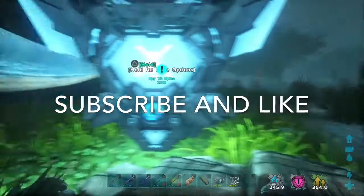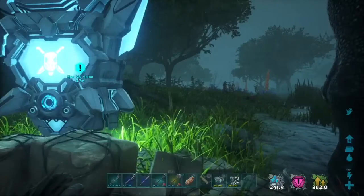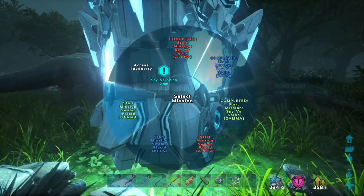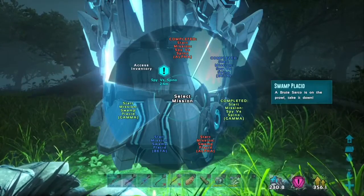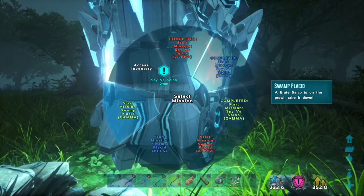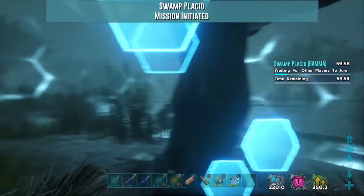Hey, what's going on guys, I'm Centraxion and this is ARK Genesis. We're in the swamp again, and today we're going to be doing this other mission called the Swamp - I don't know how to say that word - Placid? I don't know. But it's a sarco hunt so we're going to be doing gamma today.